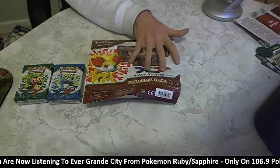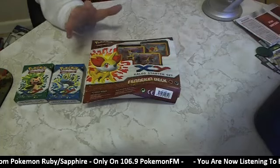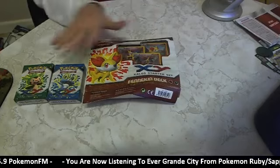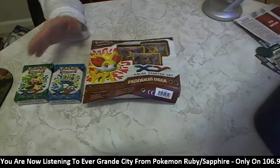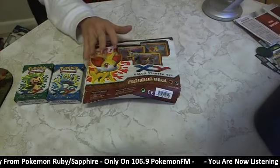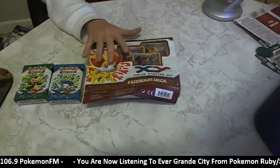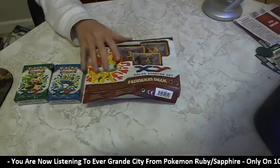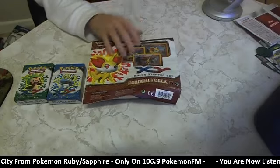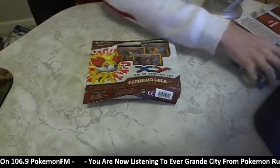Fennekin, who has a fire and dark combination deck. For those who know me really well, I'm a big fan of dark type Pokemon and I love the dark type cards. A lot of dark Pokemon are actually really, really strong. For example, Umbreon. One I used to use back in fifth gen was Krookodile, which was a really really good card and another dark type Pokemon.